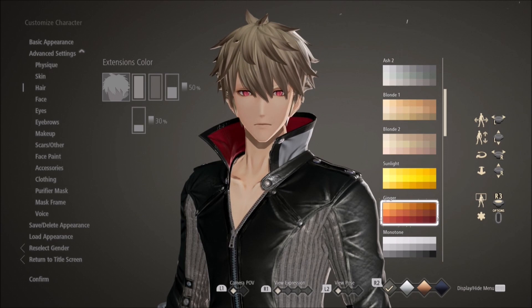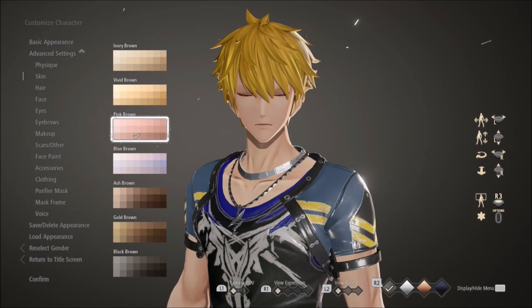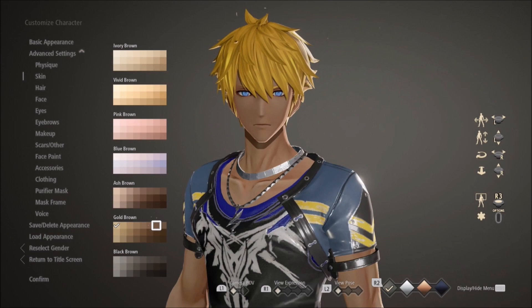Then you're sent to a character creation screen which is incredibly involved. You could literally make just about anything your heart desires. So I made a super cute, blonde-haired, blue-eyed, muscle-tan stud to go exploring with.